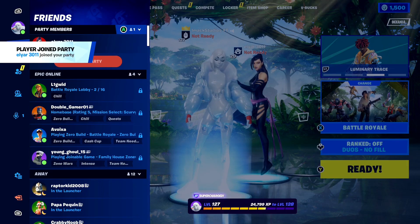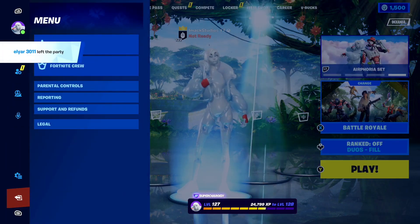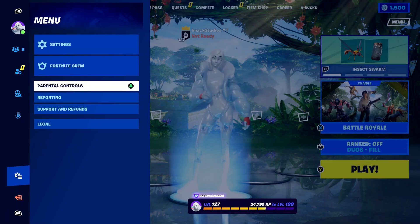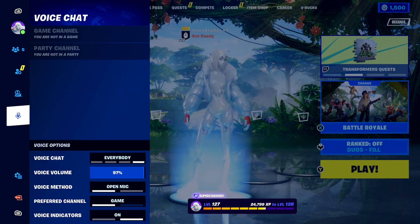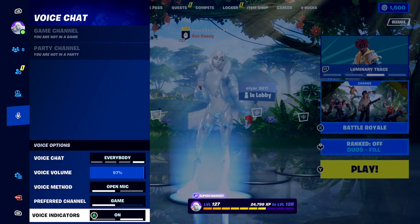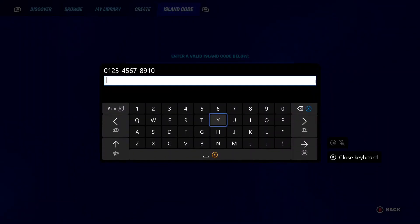Go ahead and get the backbling — it is so, so simple. To get the backbling on your Fortnite account, we need to go to the brand new Fortnite X Nike Island. I'm going to show you the code for the island right now.